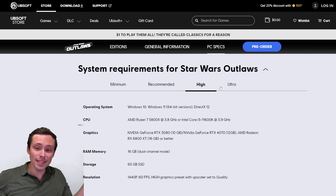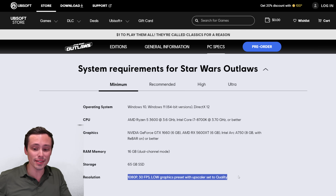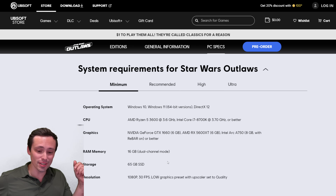We've also got recommended, high, and ultra requirements, so there's a lot of details to go through. A couple of nice things on this chart: they actually do specify the resolution and graphics settings they're targeting with each hardware recommendation. Whether it ends up being accurate is a whole other question, but we'll find out when the game launches. Let me know if you're interested in me benchmarking it on the channel.